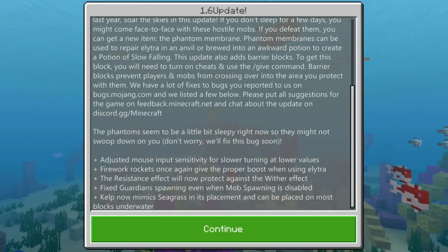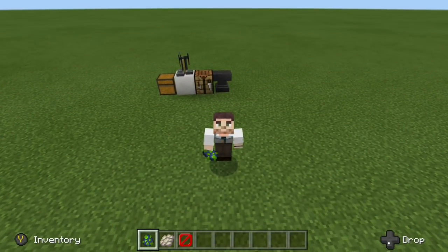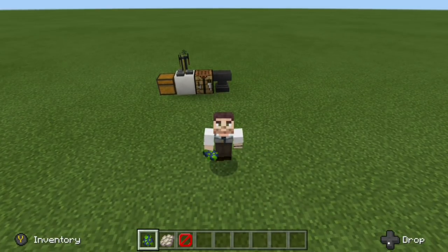Now there are other bug fixes and things like that, especially some changes to mobs. We'll cover that briefly, but mainly what I want to talk about are the Phantoms and the Barrier Blocks, the new features of this update.